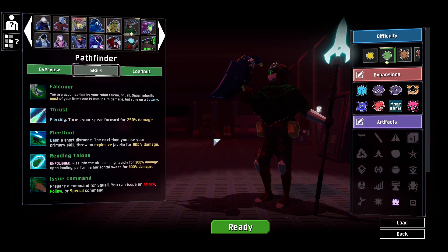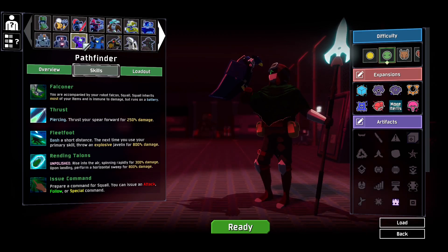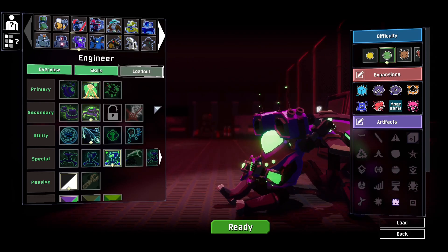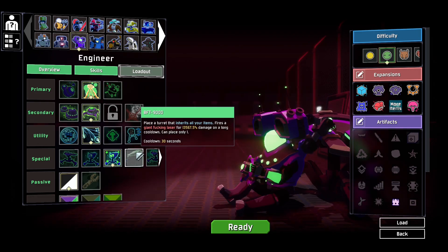Anyways, let's hop into the game. I forgot again to have my music back on during the opening of the game, so it's going to be kind of awkwardly silent. For today's episode, we will be playing the Engineer and we will be using my favorite modded item that I think I've ever seen — the BFT-9000, the Big Fucking Turret 9000.